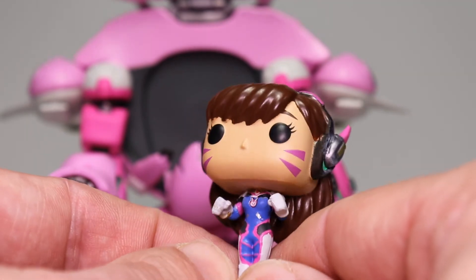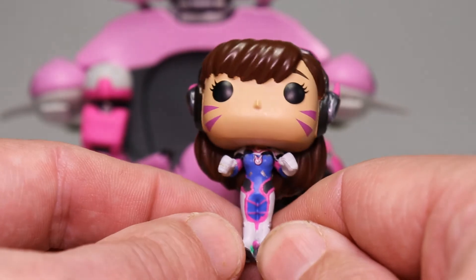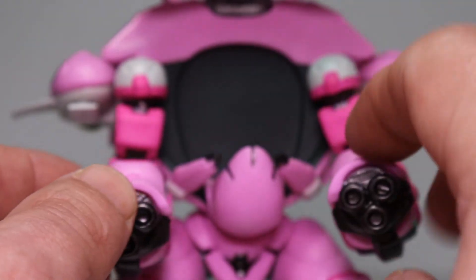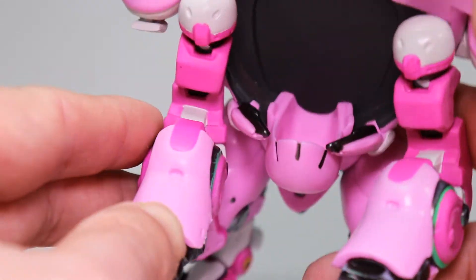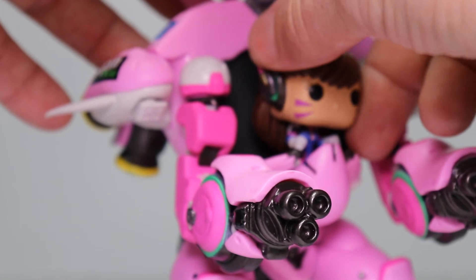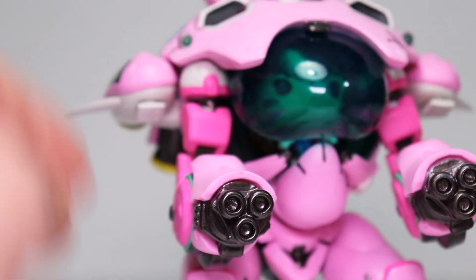For a small figure like this it's pretty well detailed — I think they did a really good job with her. Inside the cockpit there are no electronics or anything; she just basically fits inside of there. Just to give you a better view, you can see there's really nothing in there. Let's put her back in — she sits in there pretty well, she doesn't really go anywhere. There we go, and that pretty much holds her in place.